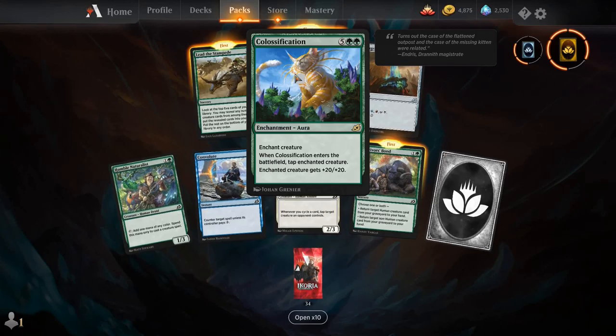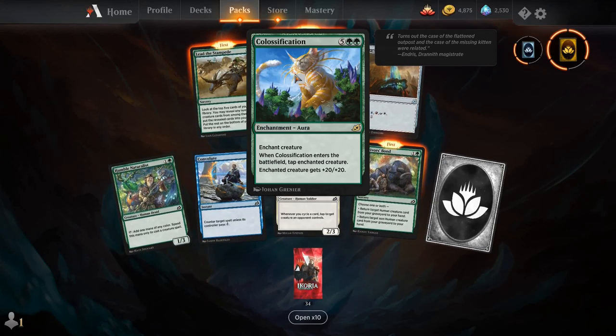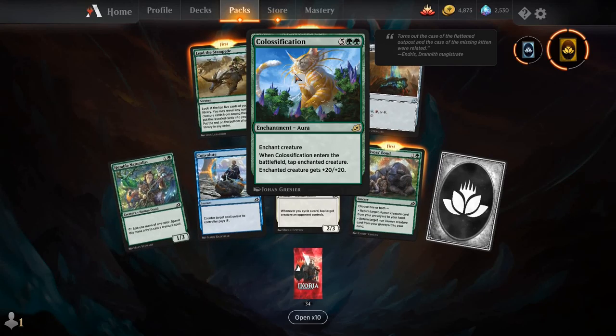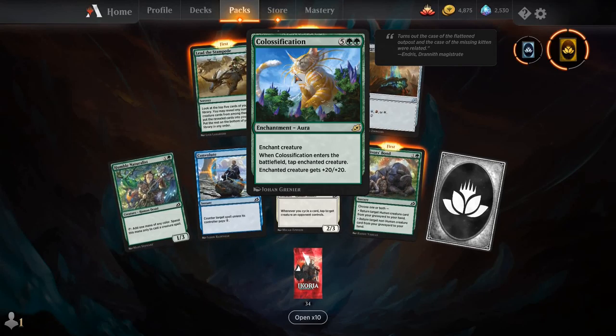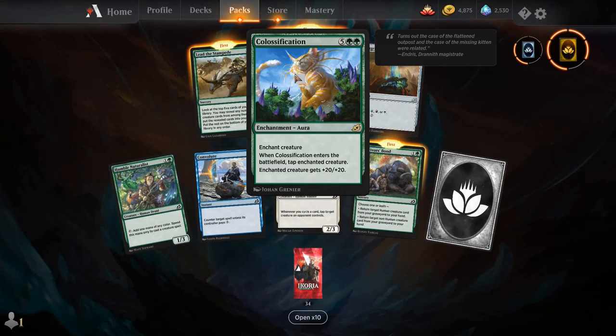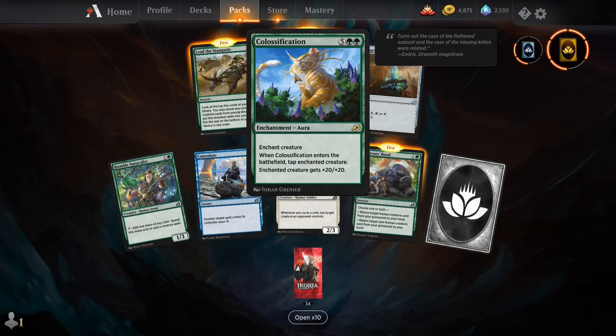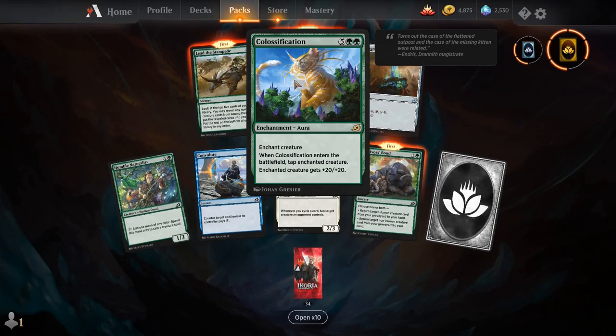I want to see some mad person — in the best way possible — combine Colossification with Dreadhorde Arcanist. Because when you're attacking with Dreadhorde Arcanist, the tap effect does not matter at all. Think on that one for a little bit.